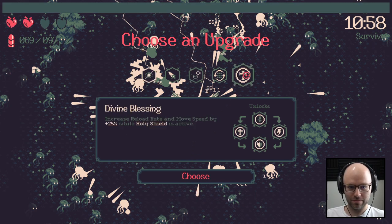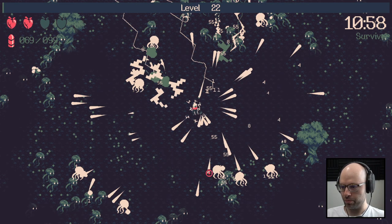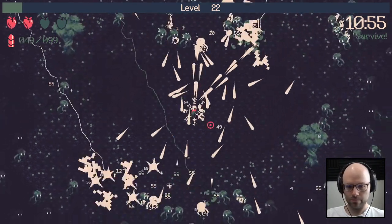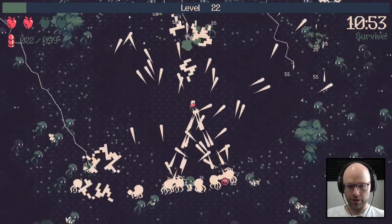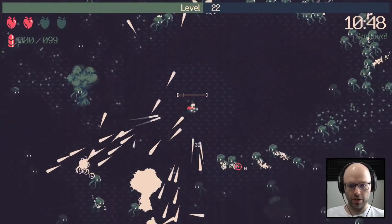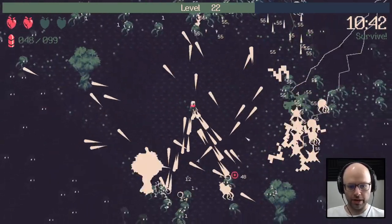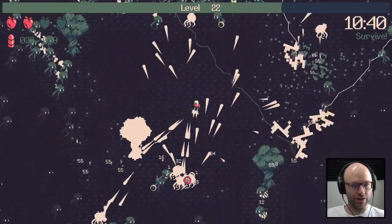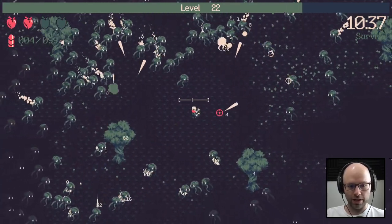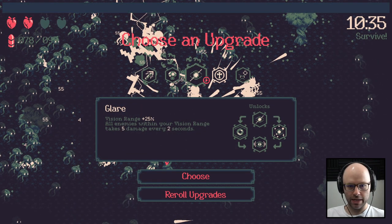I hate to do it — you gotta take intense burn on this one unfortunately. Maybe we'll get the heal later as a result. Reload rate plus 10%, max ammo plus 2 — that was actually our best option. Once you commit to a reload, you gotta lay off the mouse button because you keep regenning as the lightning strikes happen — so you gotta reload and then not even touch it.